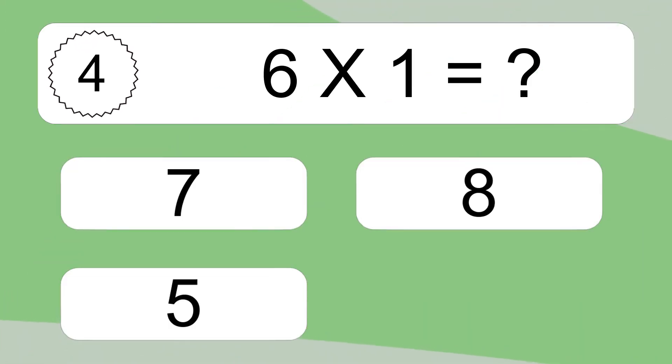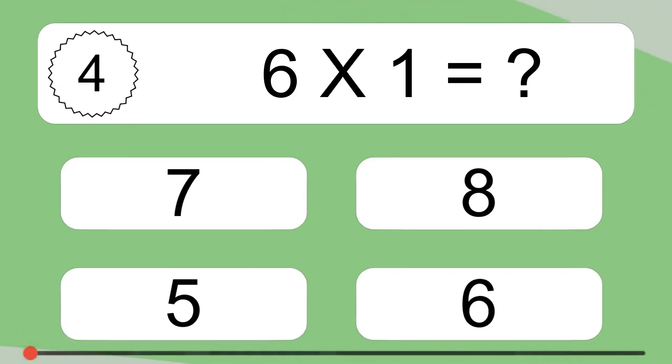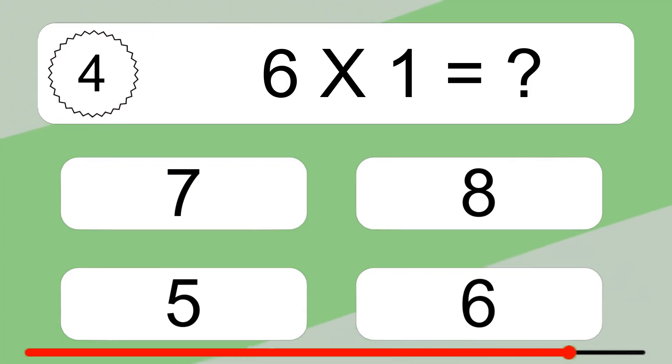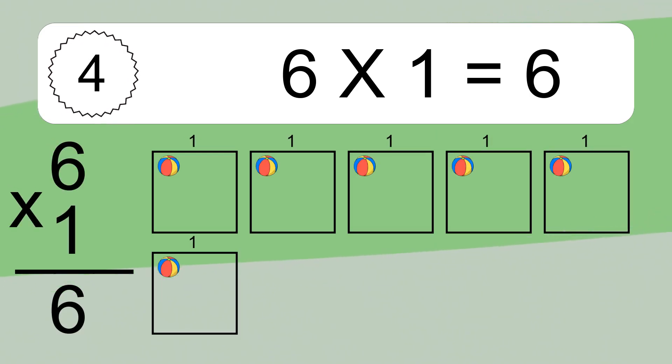6 times 1 equals what? 6 times 1 equals 6. We have 6 boxes, and each box has 1 colorful ball inside. If you count all the balls in all the boxes together, you will have 6 times 1 balls. This equals 6 balls.